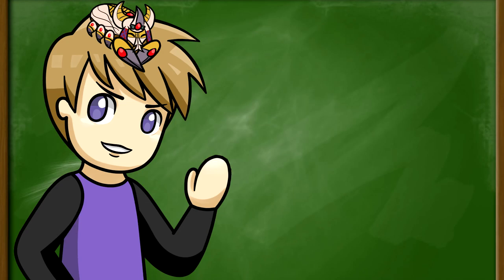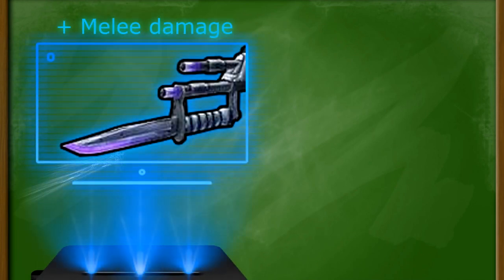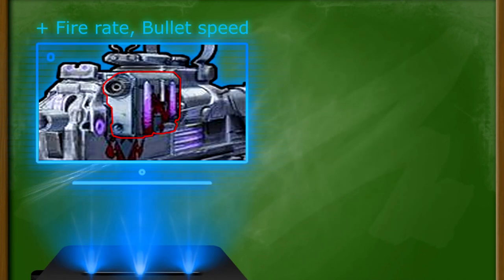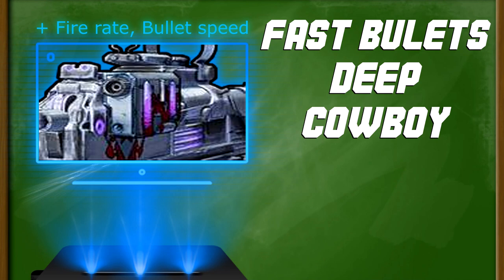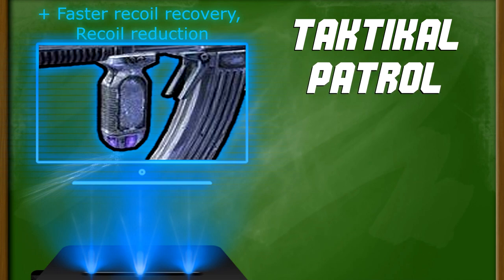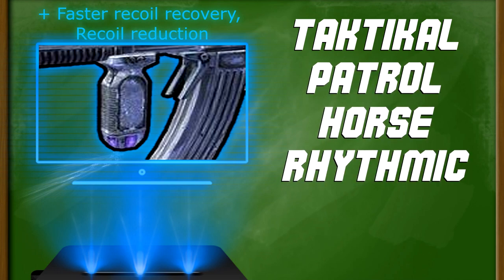To end the parts, we have accessories and prefixes — these two go hand in hand since the prefix is decided by what accessory you have. There is a chance you won't get an accessory; however, legendaries and uniques can still have a prefix determined by the gun's other characteristics. A blade at the tip of the barrel provides increased melee damage and comes with the knifed, breach, razor, stabbing, and skewering prefixes. A box on the side of the gun increases fire rate and bullet speed with the fast bullets, deep, cowboy, slipper, and swift prefixes. A secondary grip provides faster recoil recovery and increased recoil reduction with the tactical, patrol, horse, rhythmic, and resolute prefixes.